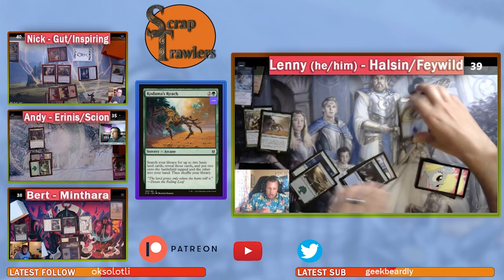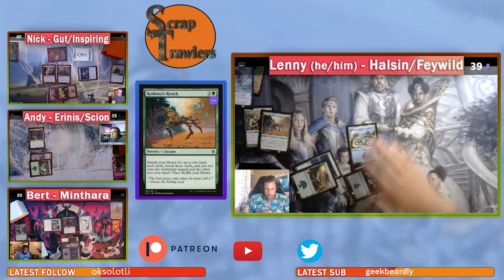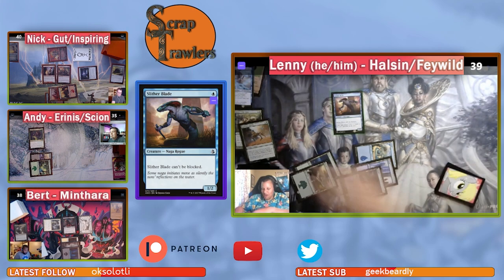Andy puts an Island into his hand and one onto the battlefield as his land for turn, then casts Slither Blade — a one-one Naga Rogue that can't be blocked — and passes the turn.